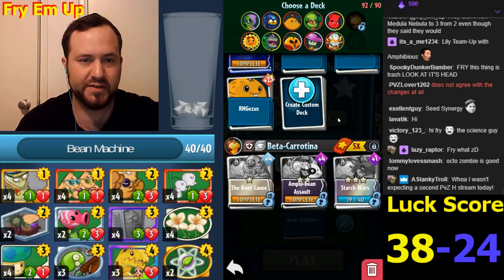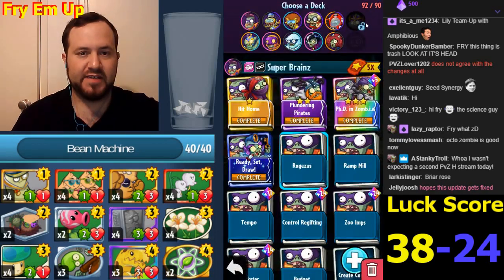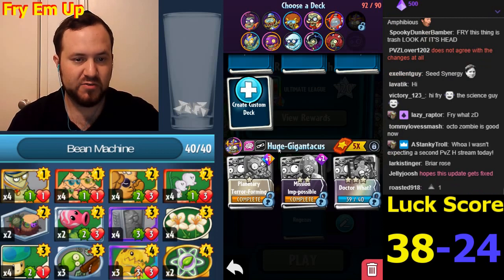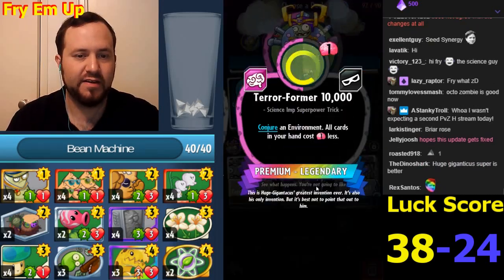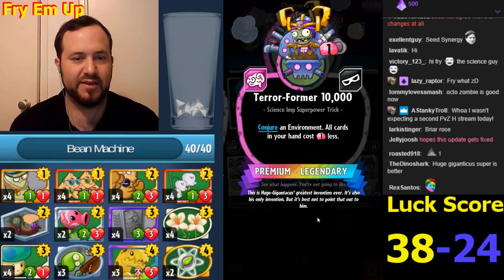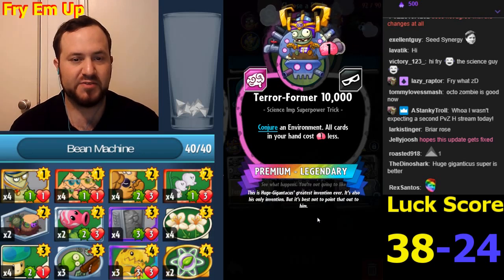The superpower is really good though. Now let's look at Huge Giganticus - he seems really small, so why are they calling him huge? Looks like an imp riding a roller coaster. His first power: Terraformer 10,000 - they ran out of multiples of a thousand so they went to 10,000. It's a science imp superpower trick.